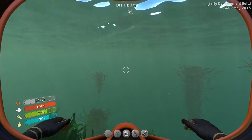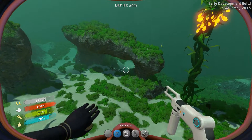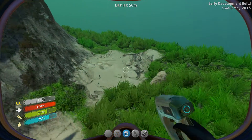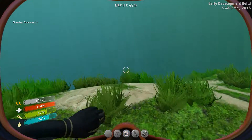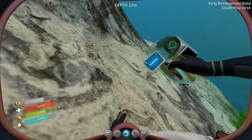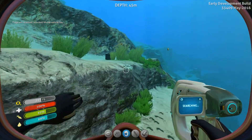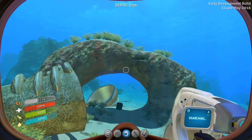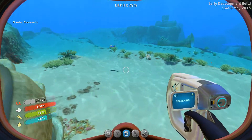Anyway, one more thing — Jose Paz gave me a tip that you swim faster with both hands free, without anything equipped. So if you swim with something equipped, you swim slower than if you swim with nothing in your hands. It makes sense actually. So I have to make sure I unequip anything I have in my hands before I go swimming. Also, this is the last piece — Mobile Vehicle Bay Fragment — new blueprint acquired! I think that's something we need to craft some of the bigger vehicles, but we'll see what requirements those need.